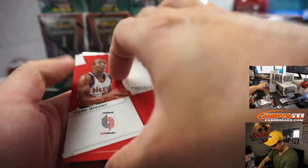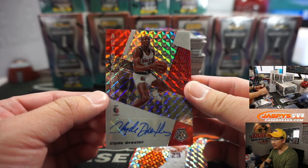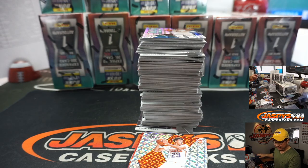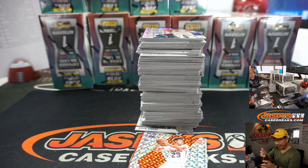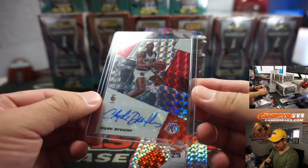Clyde the Glide Drexler is your next autograph — pretty sweet. We've got some old school in here too. That goes to Eric Leal and the Trailblazers. A couple of Eric's hitting the autographs.